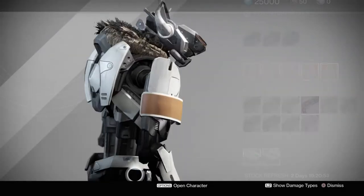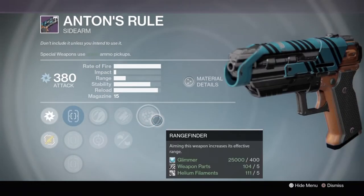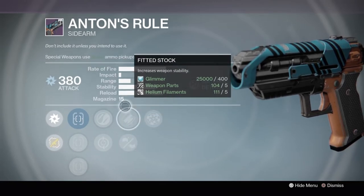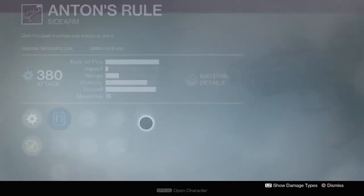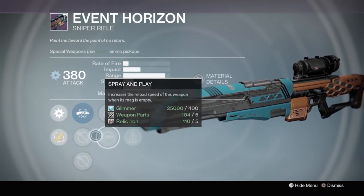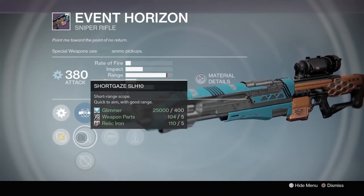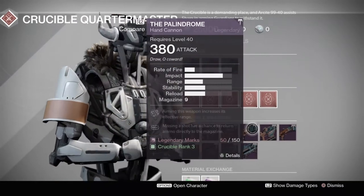I'd like to mention before the Palindrome that the Anton's Rules sidearm has a pretty good roll with Rangefinder, Zen Moment, and Casket Mag — that's pretty decent. The Event Horizon is also selling at a pretty good roll: Hidden Hand is very good, Perfect Balance is great for a sniper, and Spray and Play increases reload speed. It also has the Short Gaze Scope, which is apparently the best one in the game — everyone wants the Short Gaze Scope on everything.